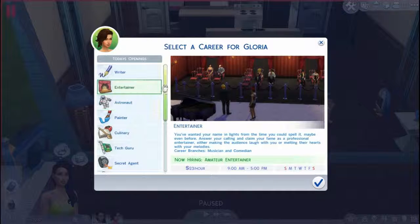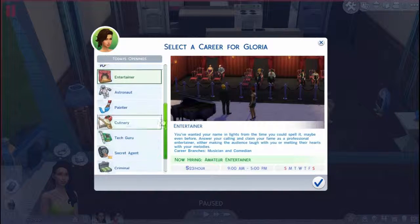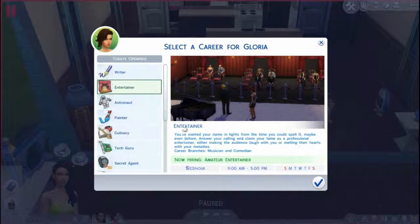Entertainer — that's what I think I want her to be in. Entertainer. You have wanted your name in lights from the time you could spell it. Your sailing and climb your fame as a professional, either as a comedian making the audience laugh or moving their hearts with your music. Career branches: musical and comedian.